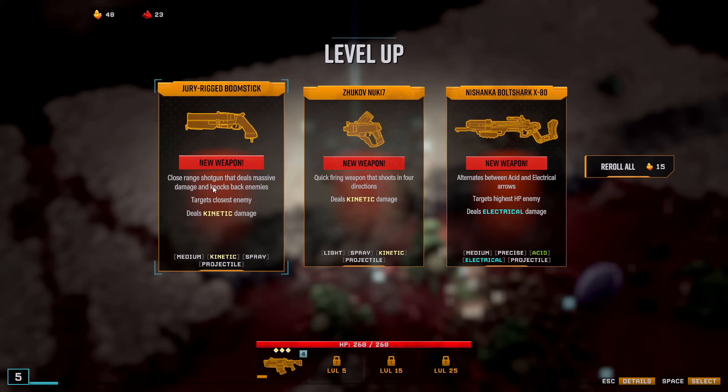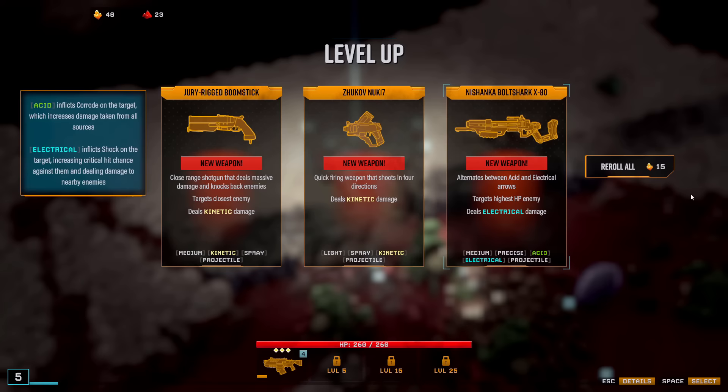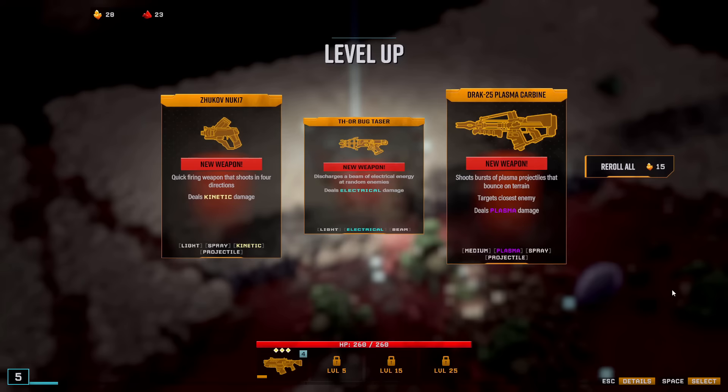Boomstick is also alright, Zhukov is also alright. I do want to go for what I said. So let's reroll. Reroll. Reroll. And there's one weapon — the cryo grenade.